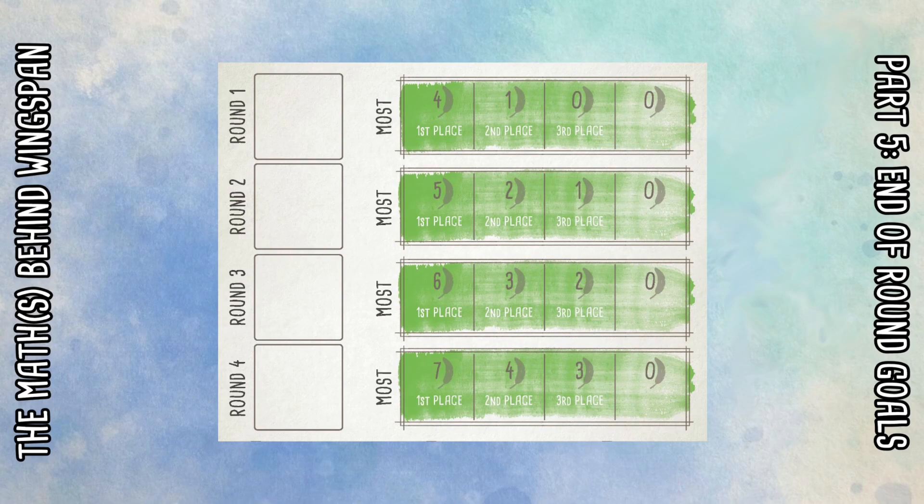In a 1v1 game, it's always worth qualifying for second place — whether that means having an egg in a nest or a bird in a habitat. If you don't qualify for the end of round goal you get zero points, and in later rounds second place earns three or four points that you'd be missing out on. Conversely, in three, four, or five player games, it's not the end of the world to not qualify. Sometimes you might qualify but still not score enough for third place and get zero anyway, so it may not be worth an inefficient turn just to qualify.